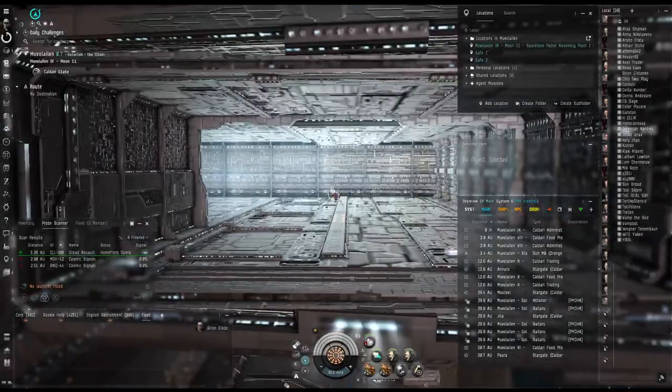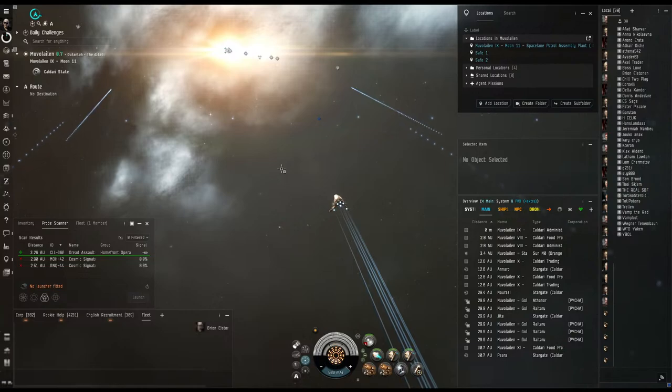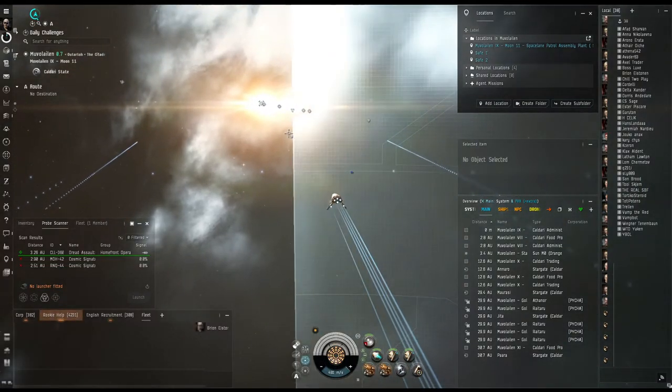Basically every time you go into the abyss with a frigate, you need to have three of the filaments with you. Technically they're made for three frigates, but you can do them solo.